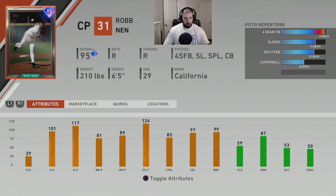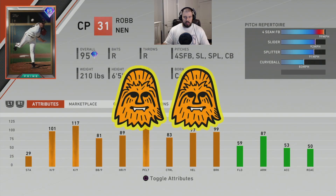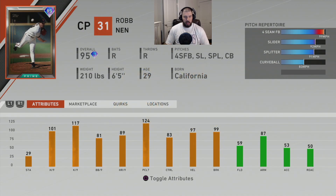Personally, I don't think this Rob Nen is that great. His attributes aren't anything amazing at this point in the game. For a closer, I don't think he makes anybody's bullpen other than maybe if you want to make a Giants team. I'm going to give him two Chewies — he throws hard and stuff, but the attributes aren't great for this point in the game.